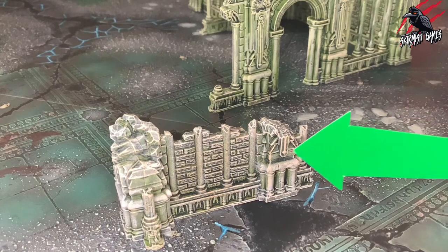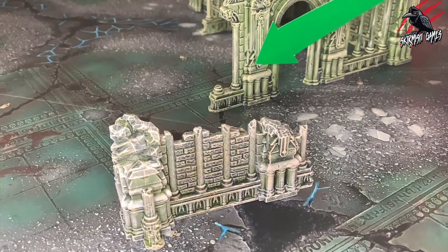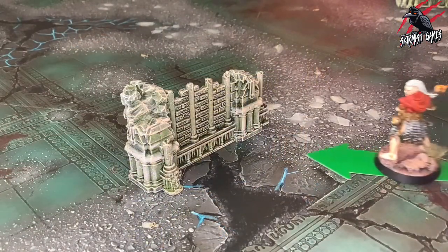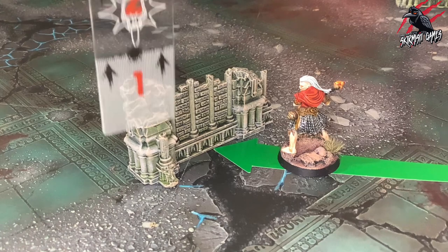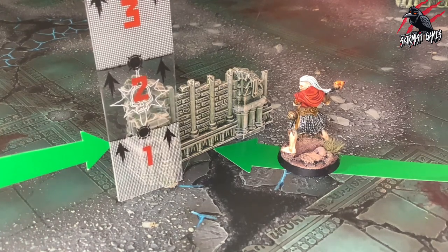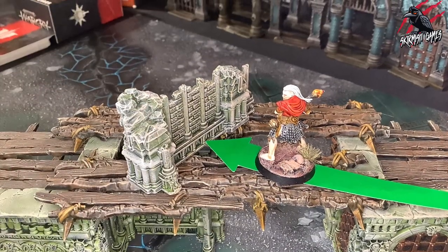Some terrain features, or some parts of terrain features, can be defined as an obstacle. An obstacle is any part of a terrain feature that prevents a fighter from moving horizontally and that extends vertically more than one inch high from the battlefield floor or the platform upon which it is placed.